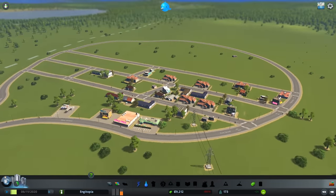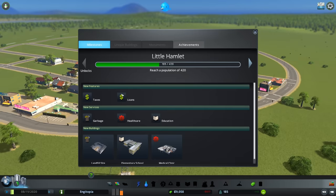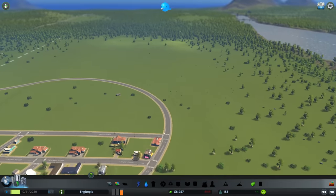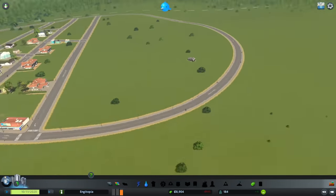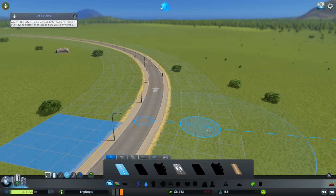Let's see how we're getting on. We've got milestones - we're aiming for a population of 420. We're getting there and unlocking things like taxation, loans, and garbage collection. We're getting high demand for industry and offices. I don't really want to mix that with the residential, so I'm going to come off this road and start a new area - keep all of this residential and build a new junction for the industrial zone.